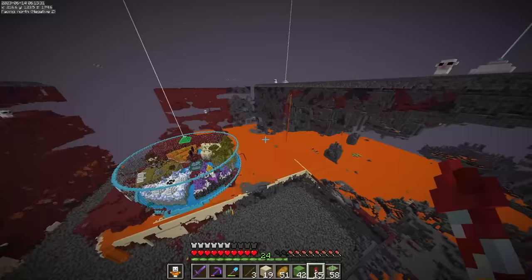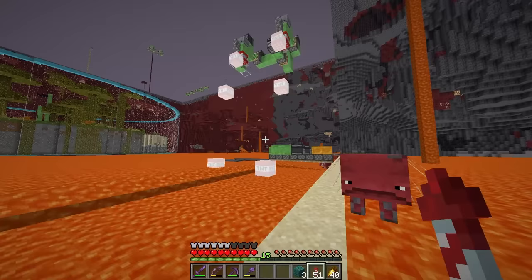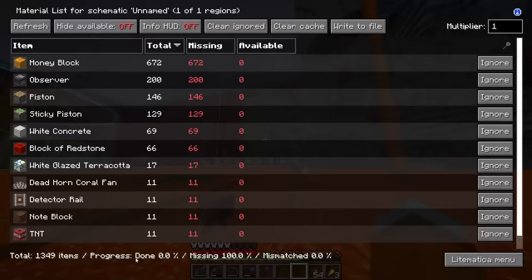And getting scarily close to Wenzel getting back. So let's set off one last idea to finish this prank in time — what if we could drain the lava and destroy the blocks at the same time? Just using both machines at once doesn't really work, but there is a huge machine that can actually do this automatically.